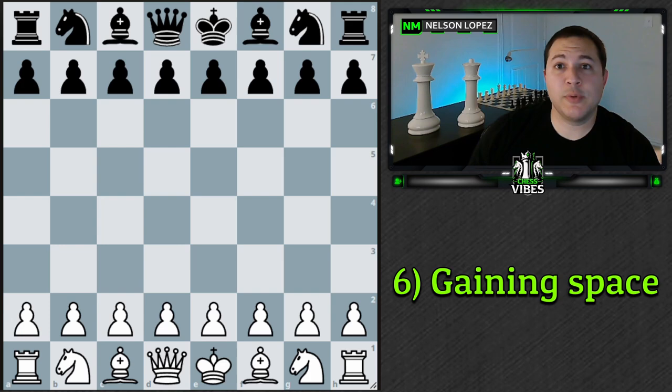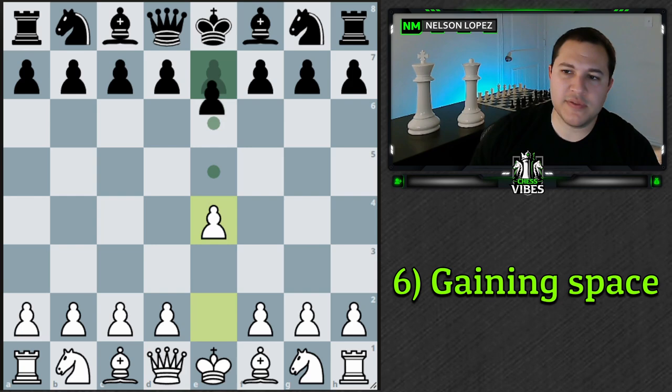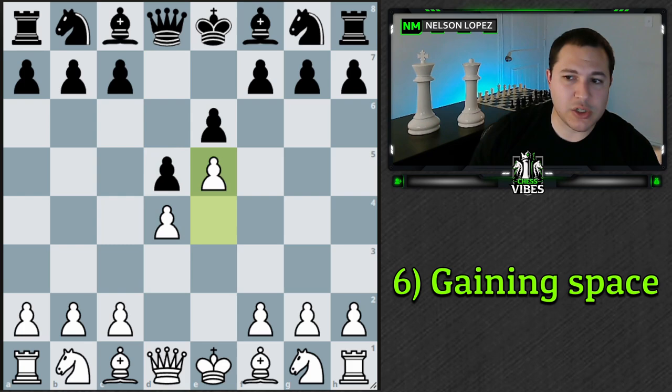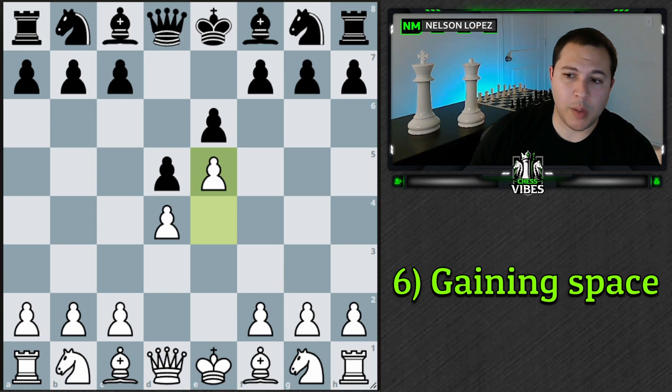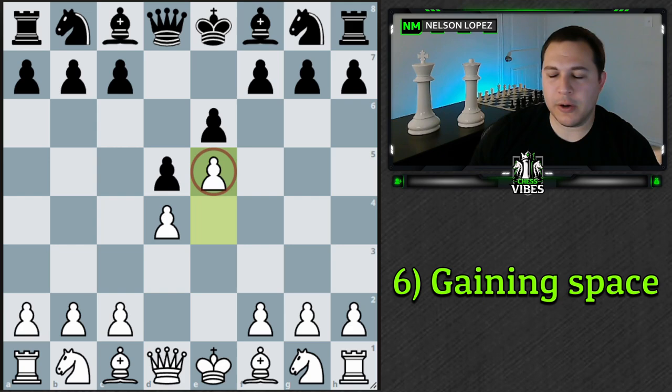Concept number six is gaining space. A lot of times you can push by instead of capturing or allowing the tension, and when you push by, you can gain some space. In the French advanced variation, for example, pushing immediately gives white a lot of space — all these squares become open for white's pieces. The knight can go here or here, bishops can go here or here, without a problem. Black on the other hand doesn't have that luxury — their knight can't go there, the bishop can't go there. They're very cramped. If you push by, you generally gain space, and that could be an advantage, though it does come with some weaknesses we'll discuss.